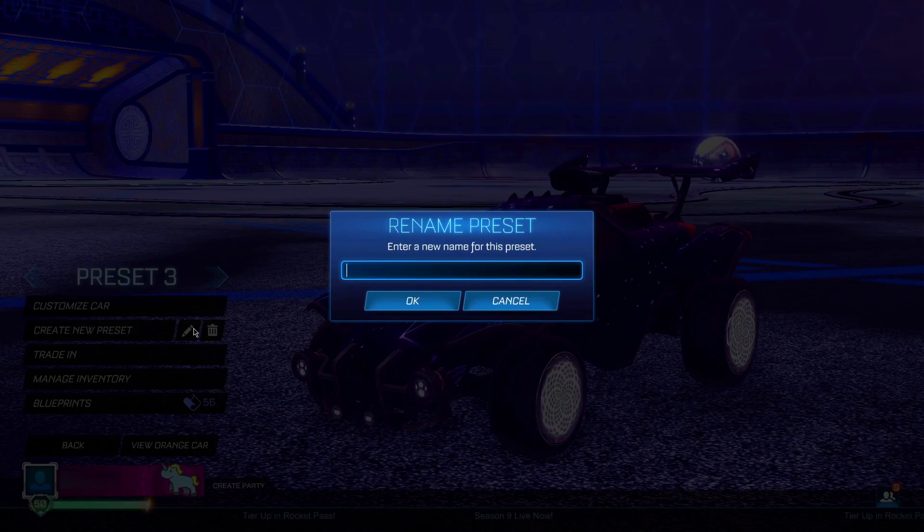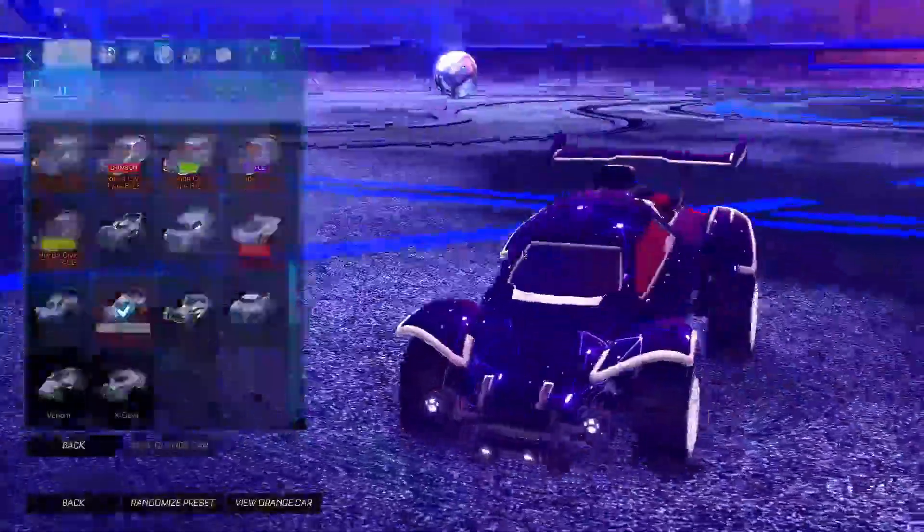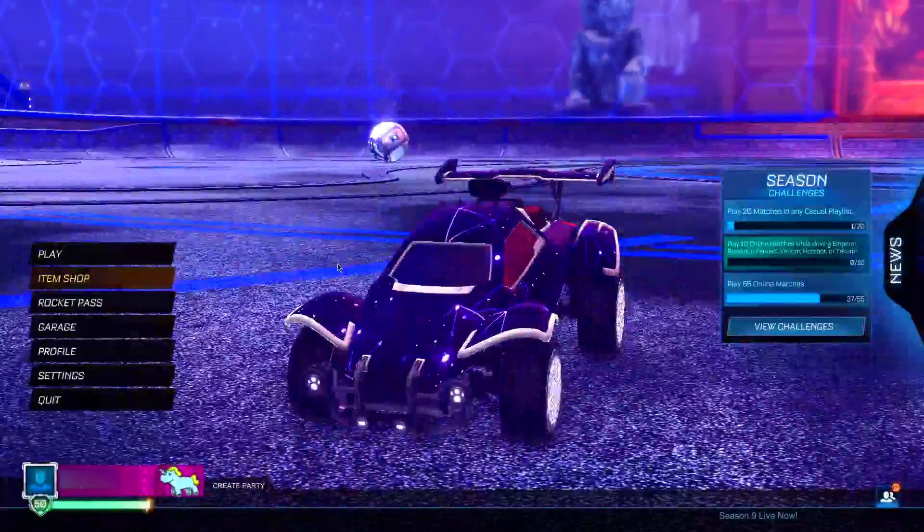For the very first step, you guys want to go ahead and head into your garage and make a new preset just like this. You should just be able to rename the preset — it doesn't have to be a brand new one, but you can make a new one if you have other presets, since you will be deleting this preset. When you have it, you want to be typing in: season 9 underscore codes equals T, just like this.